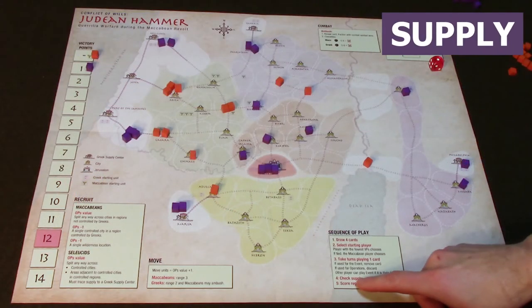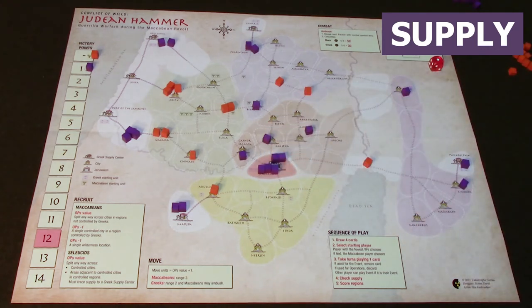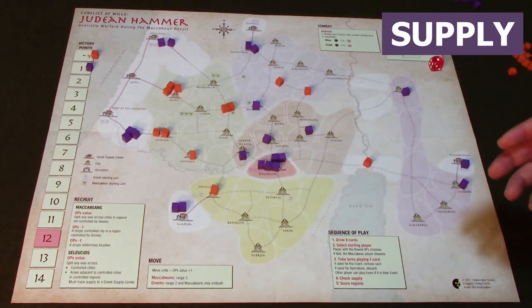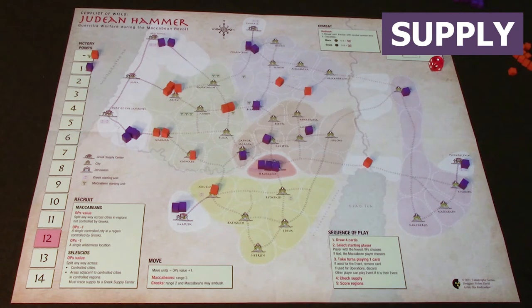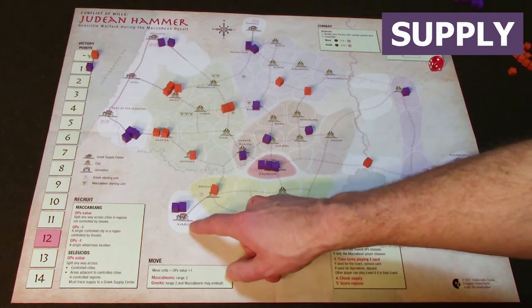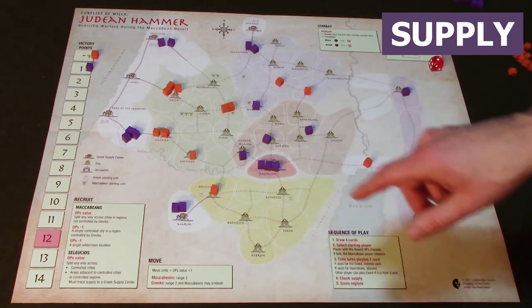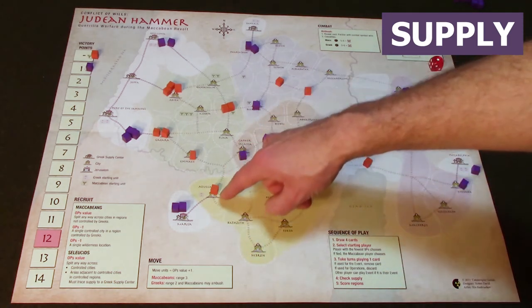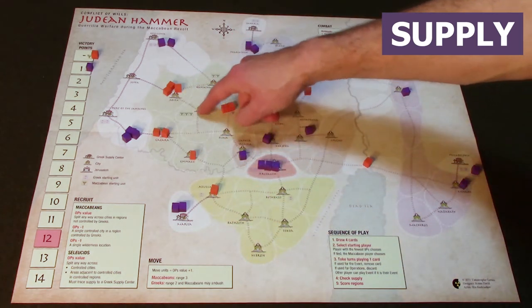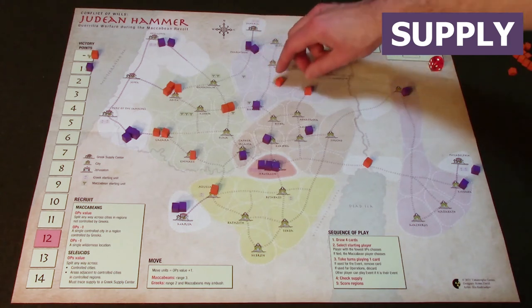Let's talk about supply. In the supply phase, first check if any cities have more than three units — if Jerusalem has five, the Greeks must reduce down to three. The second part of supply — only for the Greeks — is they must trace a route back to a Greek supply center. All the large cities at the edges are Greek supply centers. Units in the middle must find a road route back; they cannot go through a road blocked by Maccabeans.